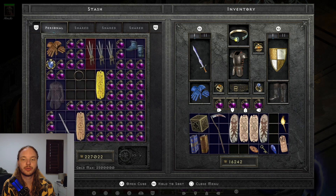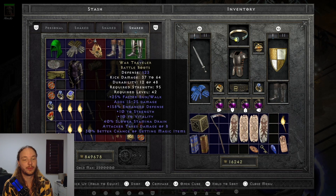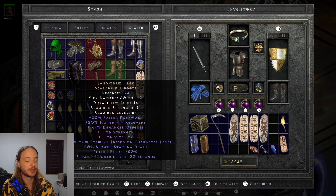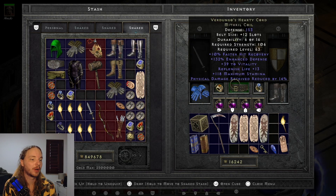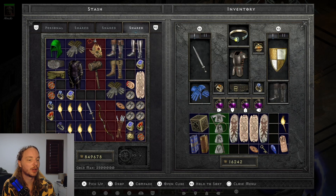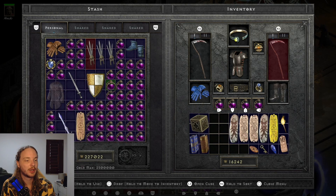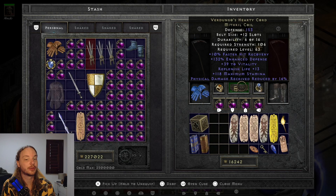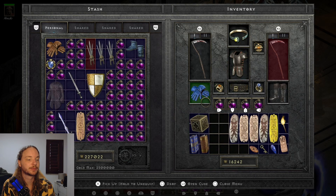For boots, you could use War Travs if you don't want faster run/walk, or Sandstorm Treks for more faster hit recovery. For belt, you could use an Arachnid Mesh for the extra all-skills, or String of Ears for damage reduction — I use Verdungo's because it also boosts health through vitality. For amulet, you could use Highlord's Wrath to get more attack speed to cast traps faster. She's very powerful already and has a lot of room to grow.